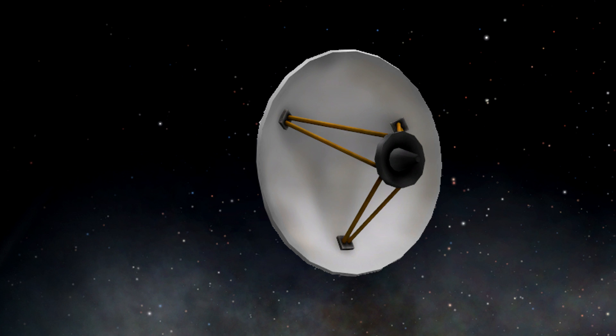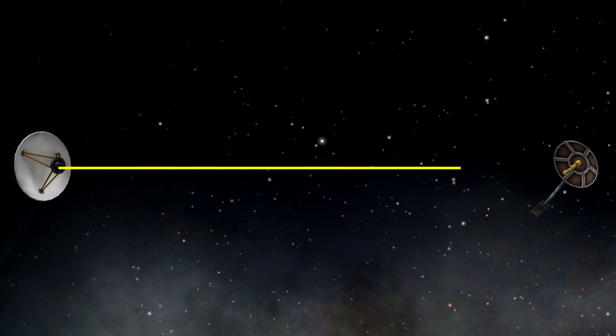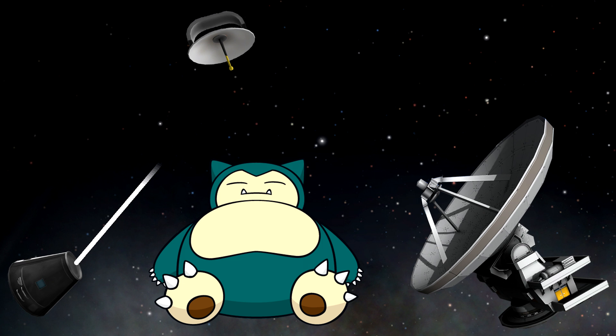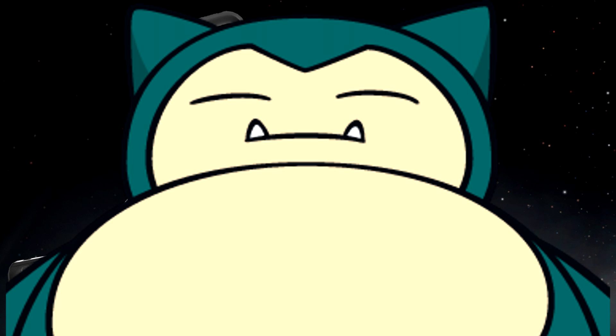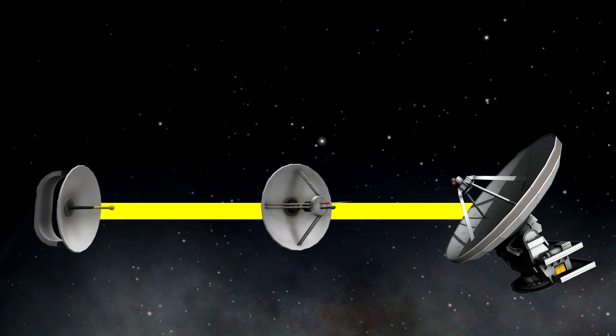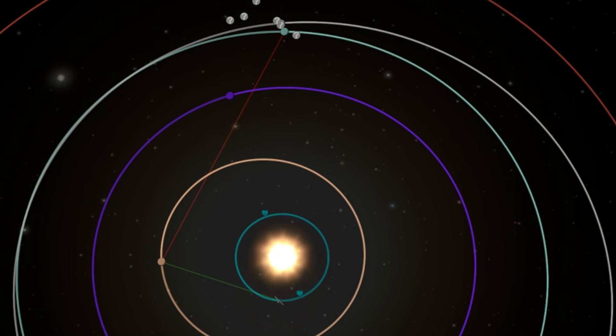Sometimes, however, we are unable to get to our control point, either due to extreme range or because something is in the way. Enter relays! Relay antennas allow a signal to be bounced from a vessel to a relay, and then onto a control point, or even another relay. This allows weaker antennas to transmit over longer distances via a high-power relay, or allows a signal to get around objects that would otherwise block it.